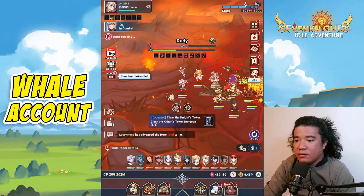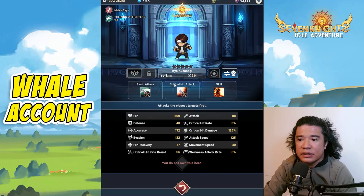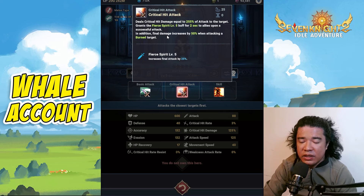Next collab hero is Kyo Kusanagi. The basic attack deals damage equal to 225% of attack to the target. The crit hit attack deals critical damage equal to 225% of attack and grants a Fire Spirit level 5 buff for two allies upon successful attack — plus 25 Fire Spirit. In addition, it deals additional damage increased by 50% when attacking burn targets, so these two heroes work well with burn teams.